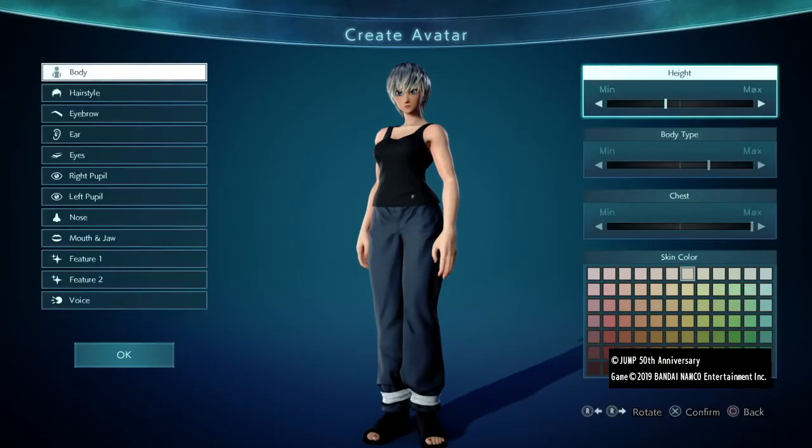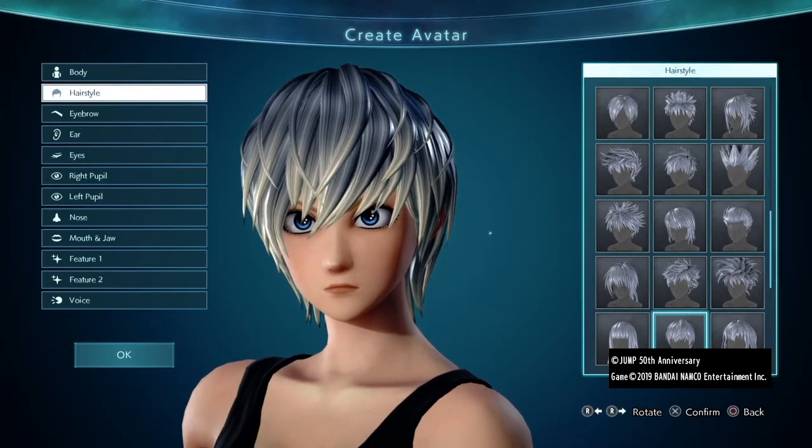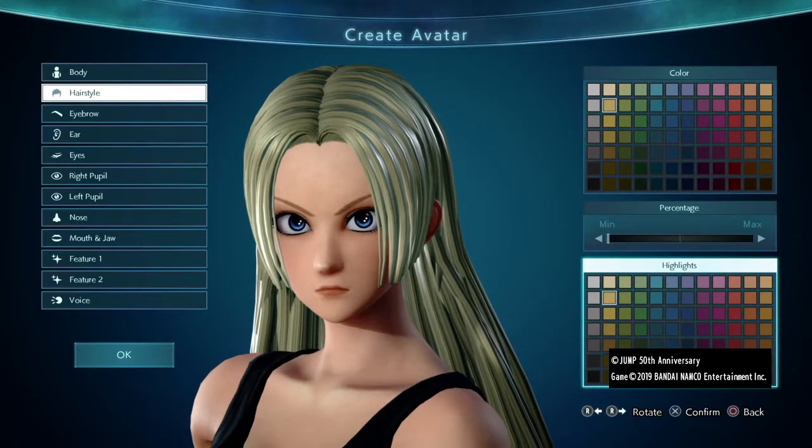Starting off we're going to select Body Type C and make the adjustments as shown. Now the hairstyle doesn't really matter as we're going to be using her wig, but if you would rather not buy it then this is probably the next best hairstyle, but it's more like her Ninja War look.